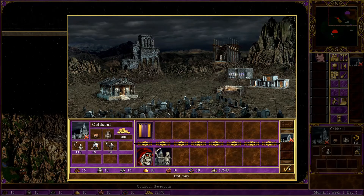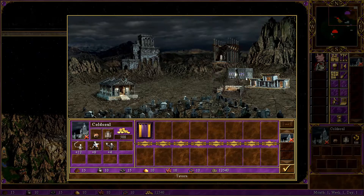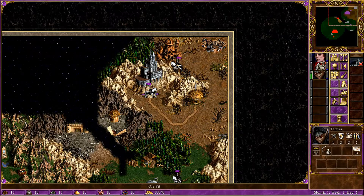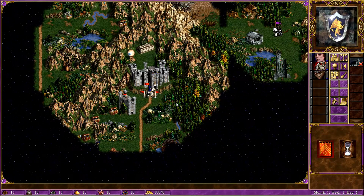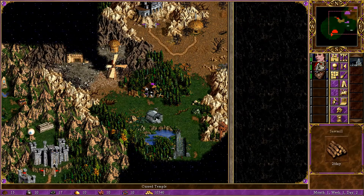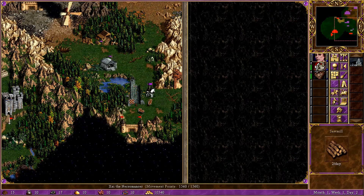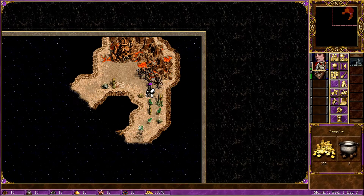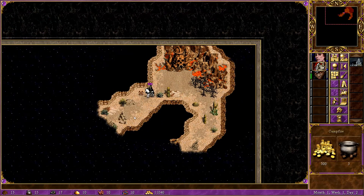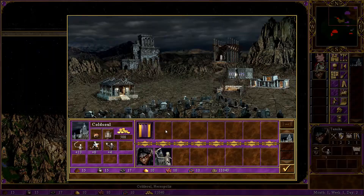Tamika is actually going to go on this side and check it out. Go for it, Tamika. Tamika is going to do that. Gather up more units! I can't go into that garrison just yet. I can't remember what was here — I think some dwellings. Oh, a horde of skeletons there. I don't know if they join me. I'm just going to wait with Tamika there.